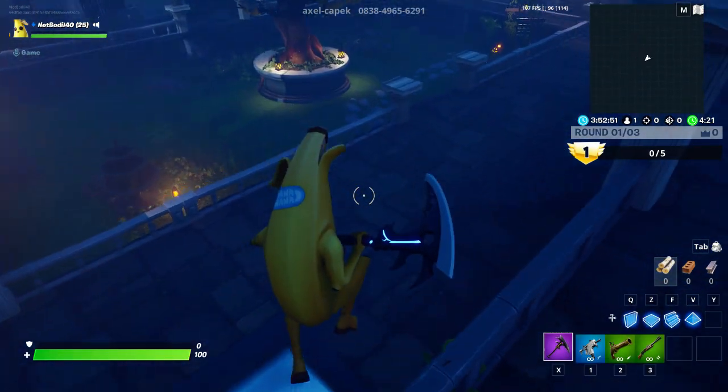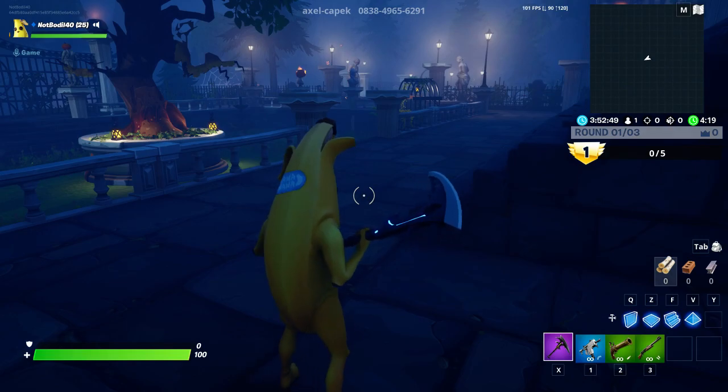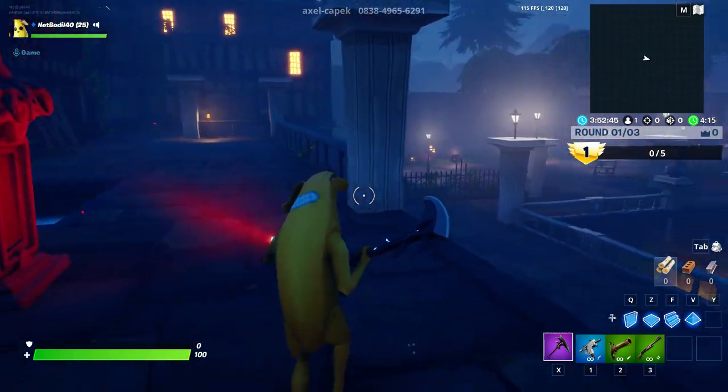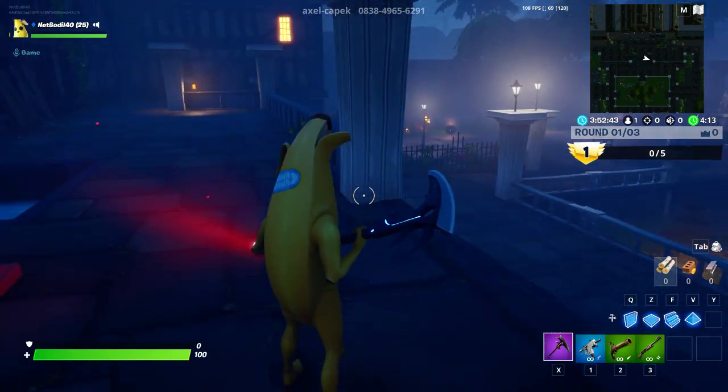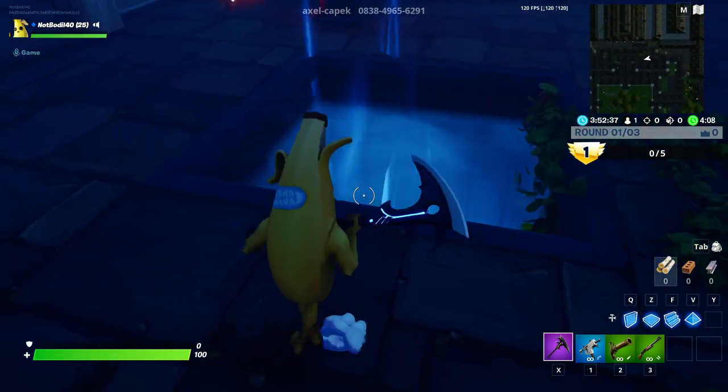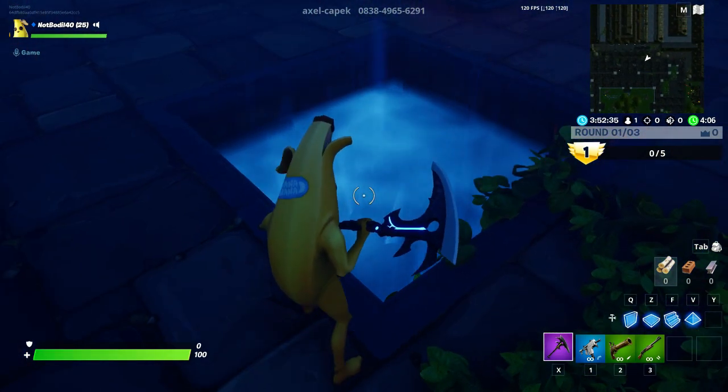Welcome to another video. Basically what you gotta do is join a creative server and go to the Mansion of Power map from the featured islands. As you can see, we are in the map — you can start it without any players. What you're looking for are these vents.